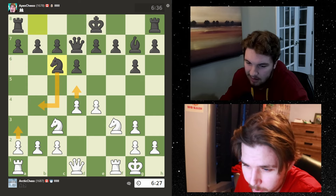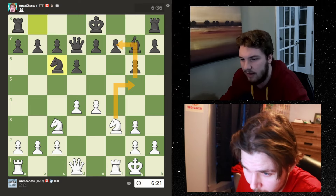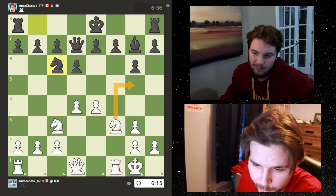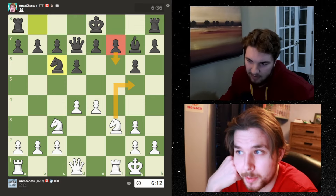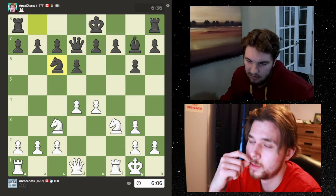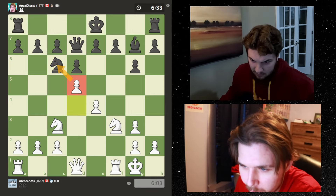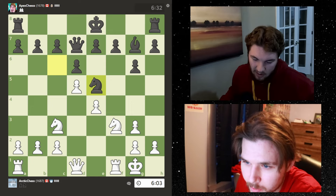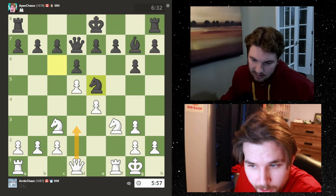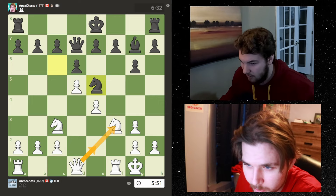I think we can just play e6. If he moves the knight, obviously I want to castle. I could go here threatening this pawn, but we don't want to hang it. If he blocks, I don't think that's a good move because if I go here threatening to win this, and if he just does this, then I'm forced to go back. Let's kick this knight. He's going for that push but it puts these on light squares and opens the bishop.